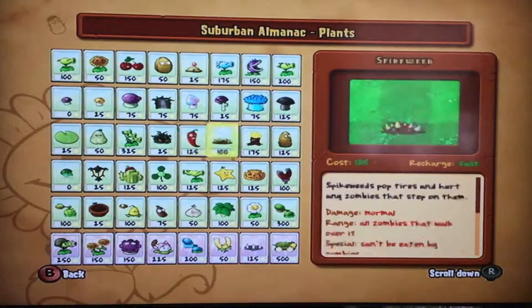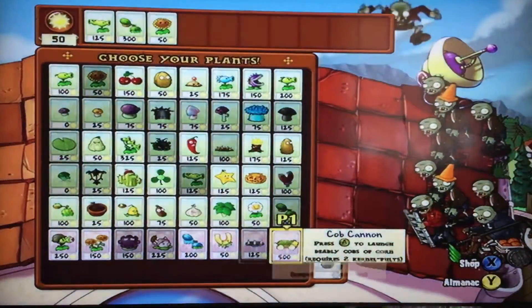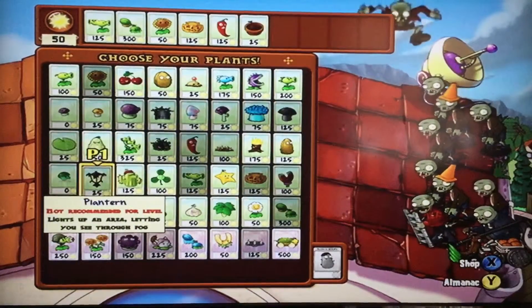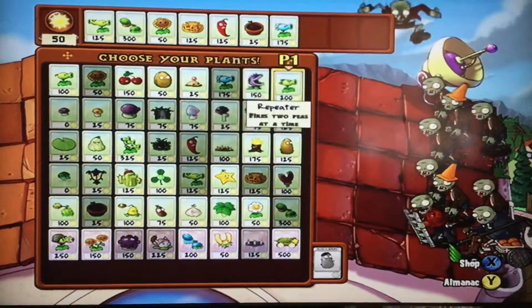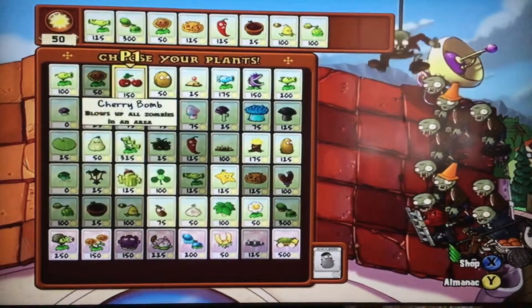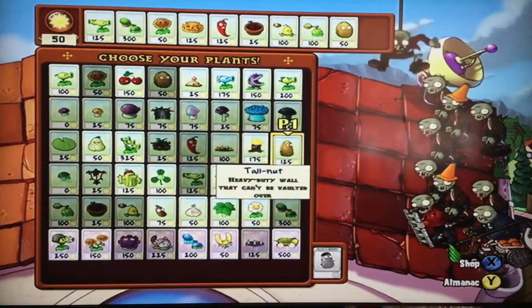I've unlocked all the plants, and basically I'm just gonna choose some good plants I would need. I'm definitely going to want to use catapult plants, because the other kinds can't shoot over the curb of the roof.